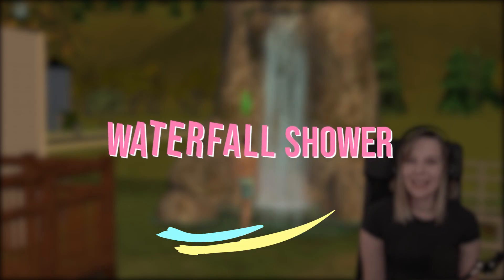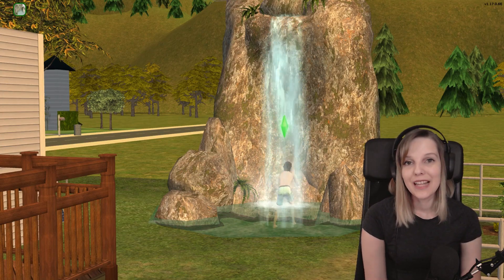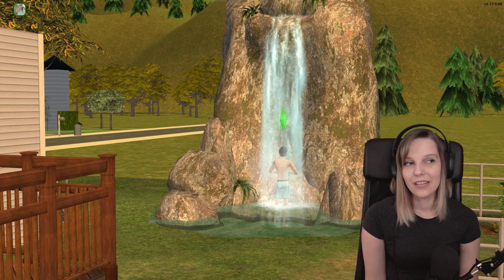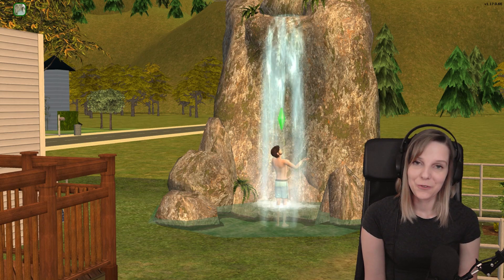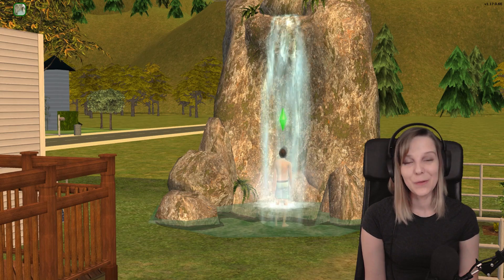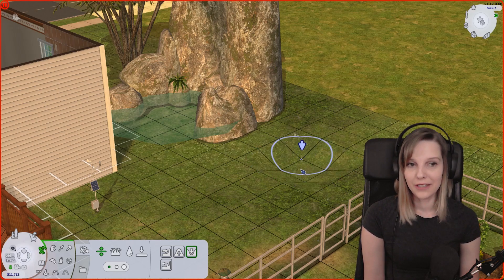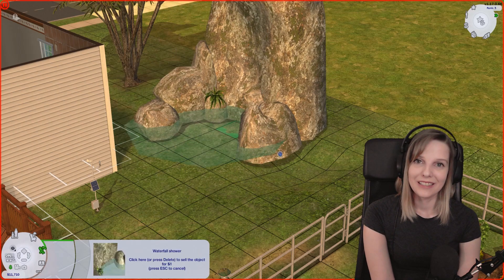The next one is the waterfall shower. As the name suggests, it gives you an object which looks like a waterfall and your Sims can shower under it. But it also adds a new functionality called cool down. If it's summer and your Sims are really hot, they can go under the waterfall and cool down, and it has different animations. You have to pay attention to the placement because it also includes a little pool of water at the bottom, so a little terraforming might be needed.